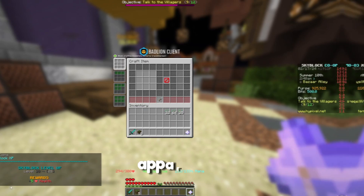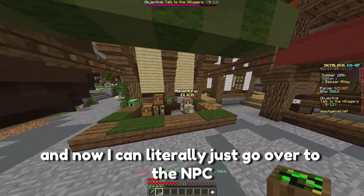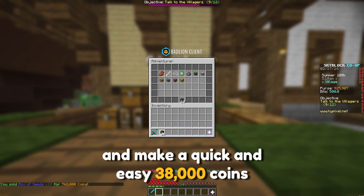I leveled up. This is the last box of seeds that I have to craft, and now I can literally just go over to the NPC and make a quick and easy 38,000 coins.